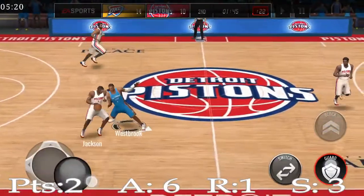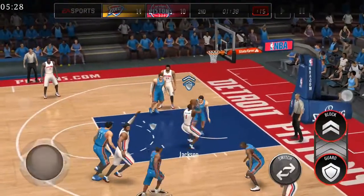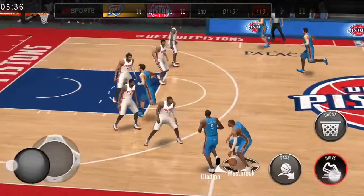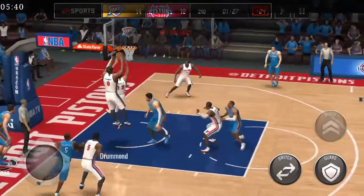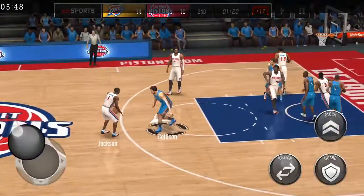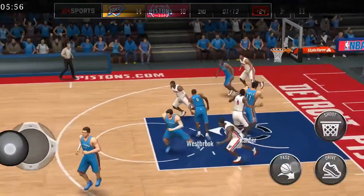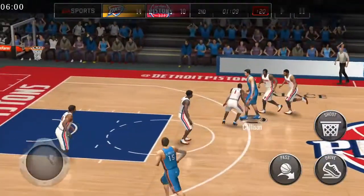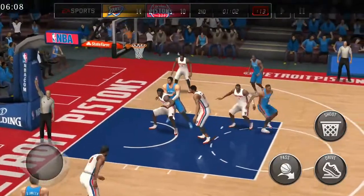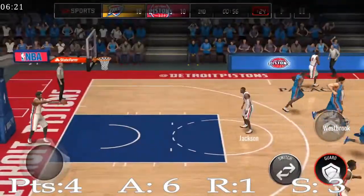Two points on the board. The guard button is not even working. Cantor, can you not grab the rebounds? Can you let Russell have them? That was not a good shot — I didn't intend to shoot that. The guard button is not responding. Come on Cantor, please stop grabbing those rebounds. Russell Westbrook spins, passes to Kyle Singler who misses the shot.